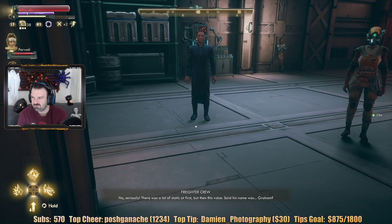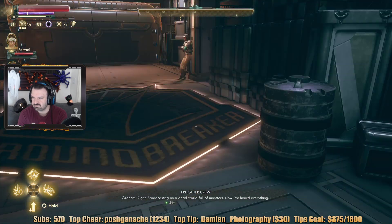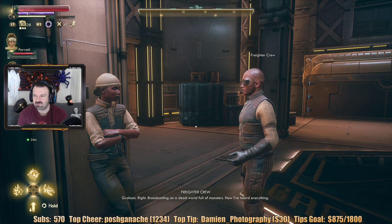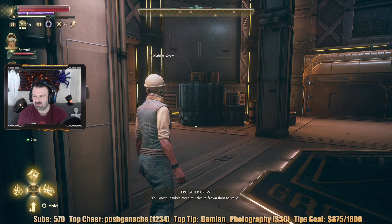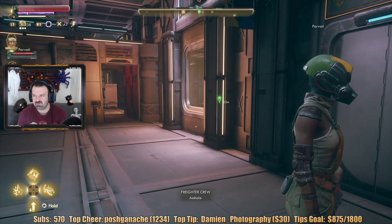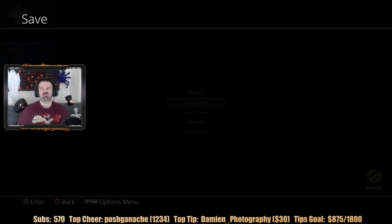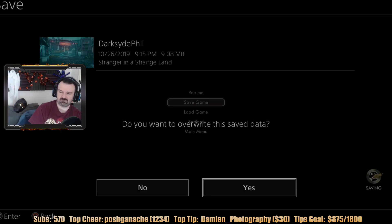There was a lot of static at first, but then this voice said his name was Graham — broadcasting on a dead world full of monsters. Now I've heard everything. You know, it takes more muscles to frown than to smile. They're hearing these conversations — they might have an application to something. Alright, let me save, and then let's see if I can walk in here now that I have the ID card.